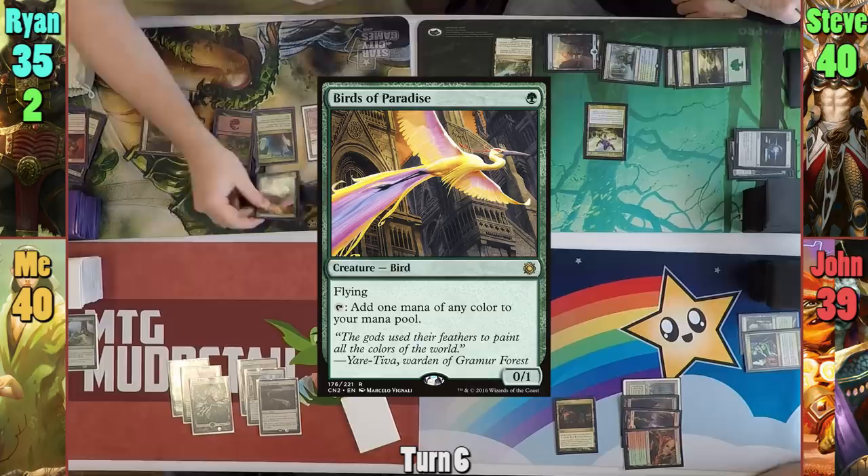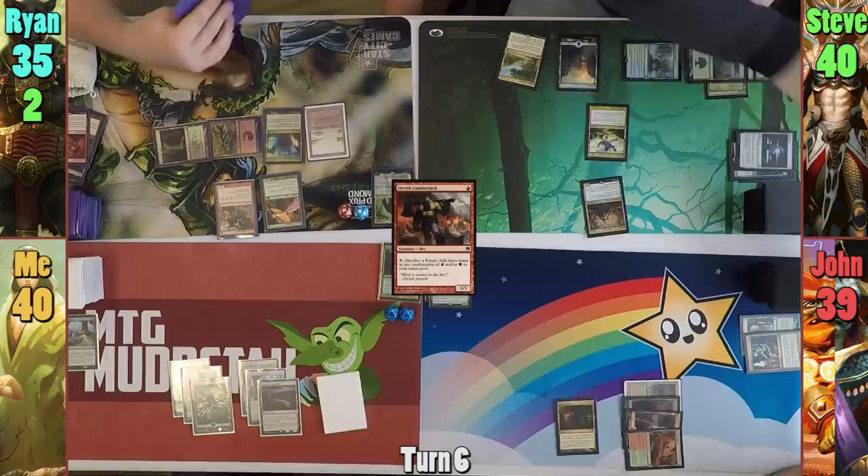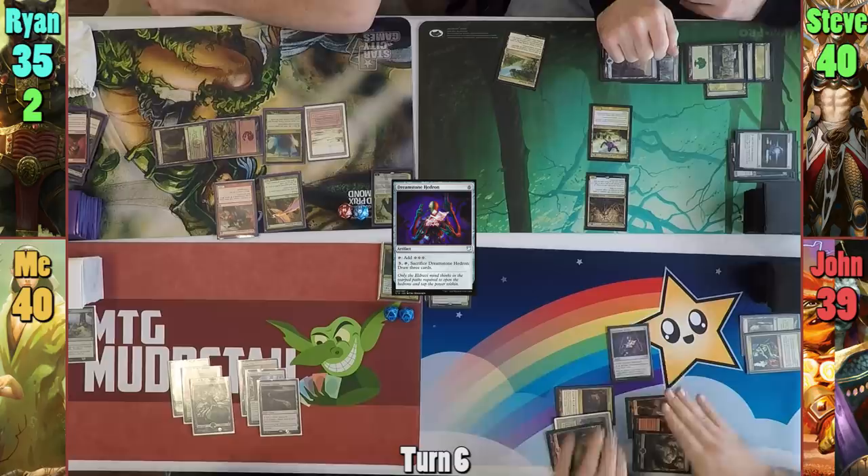Steve plays another Forest, recasts his commander Voril. Jon plays a Forest and taps out to cast a Dreamstone Hedron, then passes to me. I cast a Farhaven Elf in my main phase, going to my library to find a Plains and putting it to the field before passing turn.